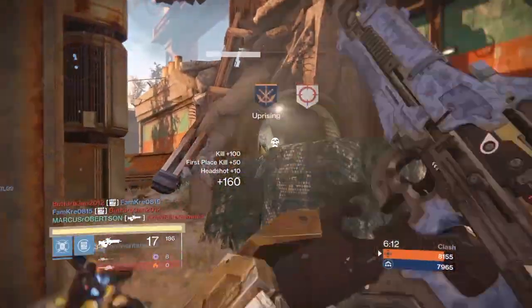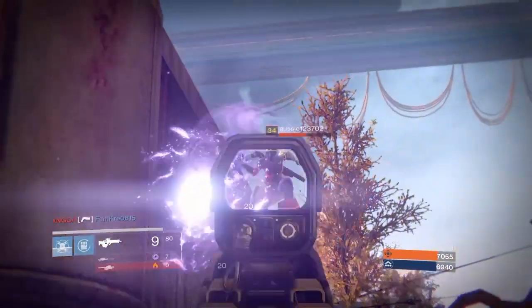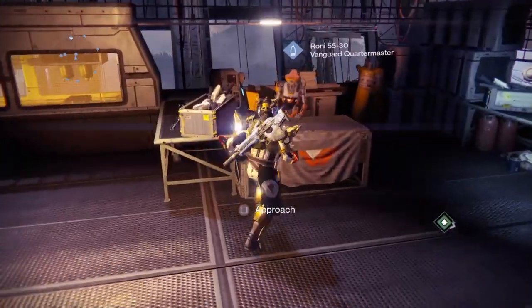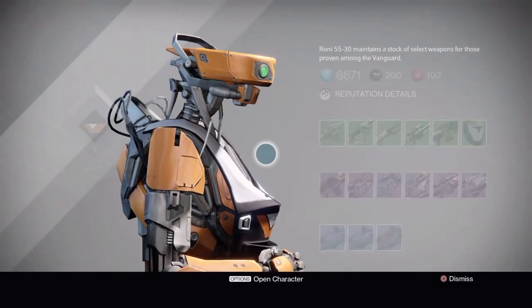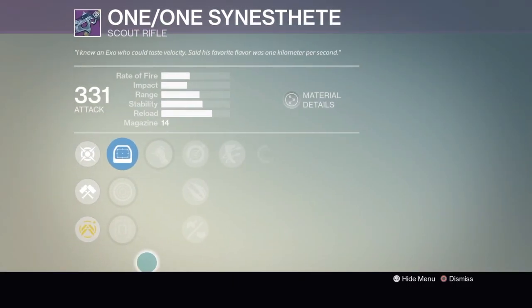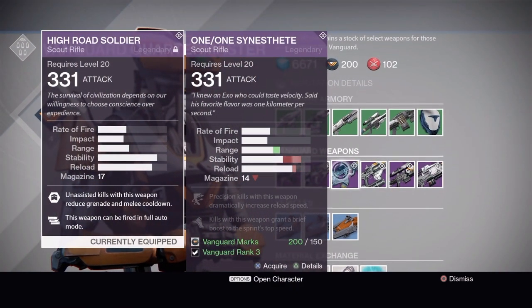Getting to the other gun in the game that has the same fire rate and damage profile — it just so happens to be a vendor weapon sold by the Vanguard Quartermaster. I don't like the shape of the weapon, however it's just as good. So you should probably get this one because it's a bit easier and you don't have to do all the grind, but it's your personal preference.